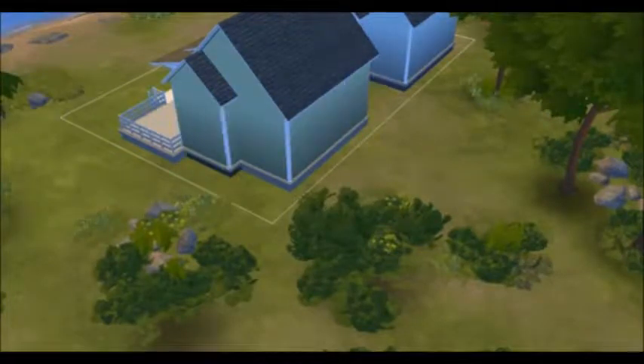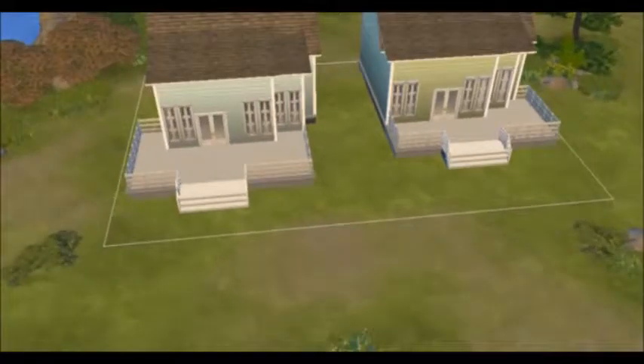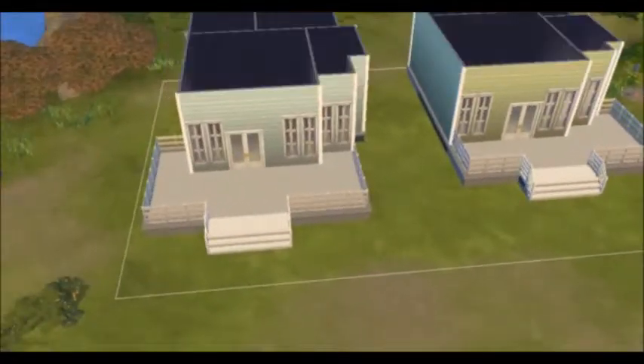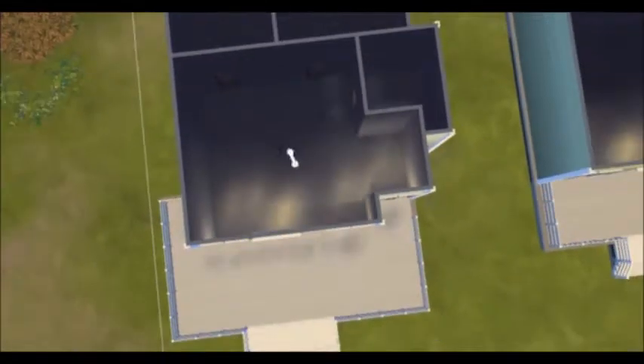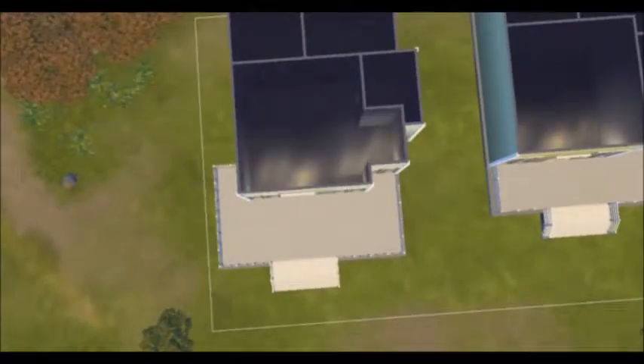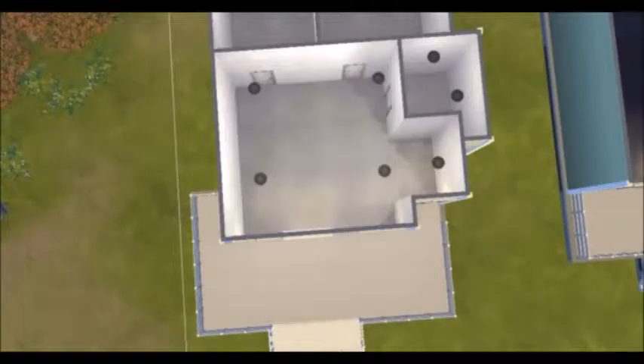One house is blue, one house is green, and I kind of kept up with the theme inside as well, but I tried not to be too obnoxious with the colors. I think they all turned out really cute, as best as I possibly could.